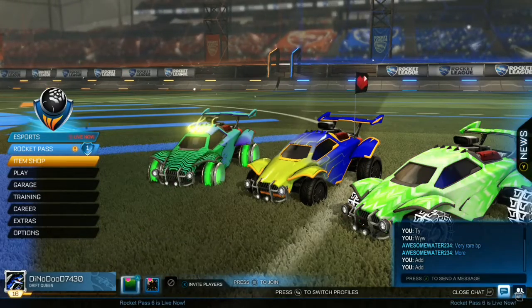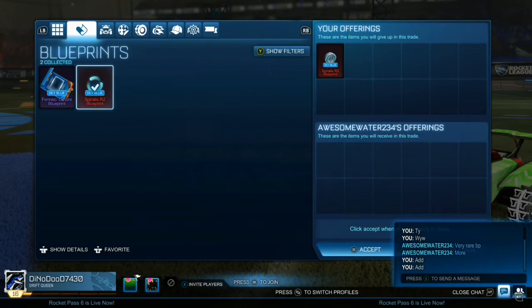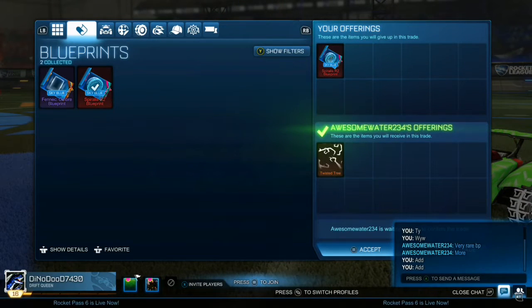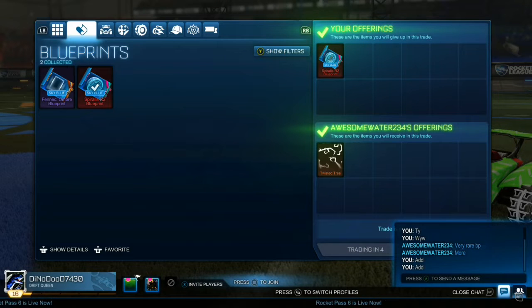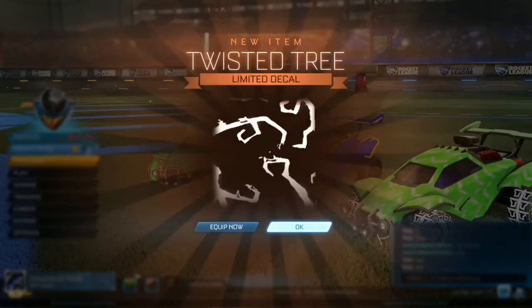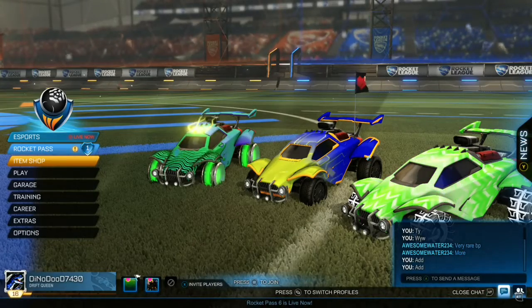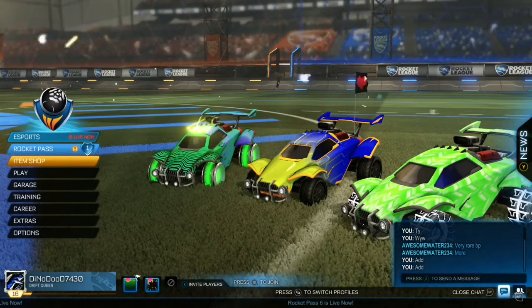This is the trade I was talking about at the start of this video, where I sold the spiralis blueprint for the twisted tree. Like I said, I already had this blueprint that I didn't realize I had, and I will be giving away the twisted tree at the end of the series along with the dissolver.